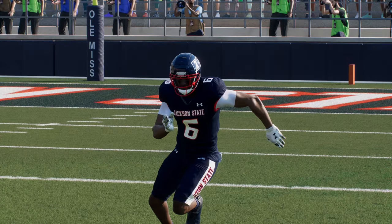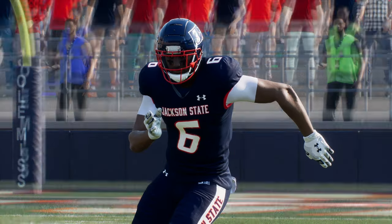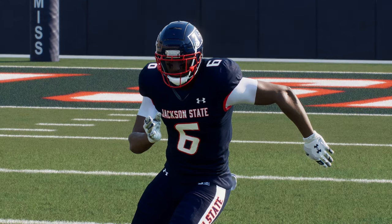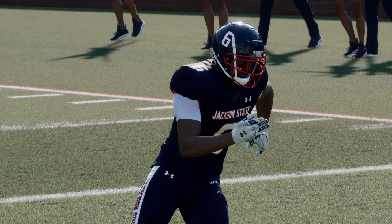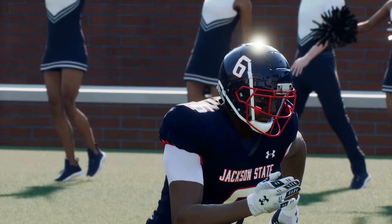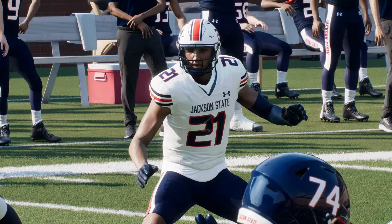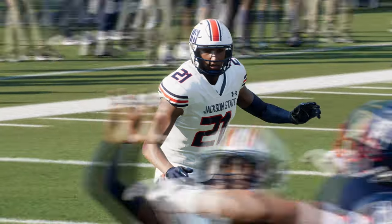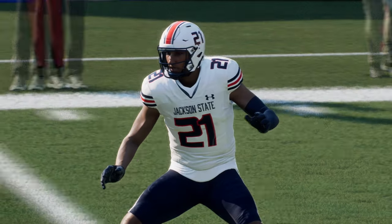There are so many different jersey options that they had — so much to upload — that I had to sort of just settle. Some things have an outline on Jackson State that isn't supposed to be on their actual jersey. This is the home look — on this side we have the JSU, and on the other side the jersey number. I went with the standard helmet with the red face mask. For the away uniforms, the JSU is on this side and the number is on the other side of the helmet.